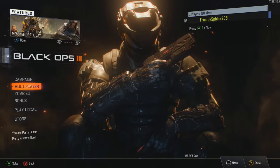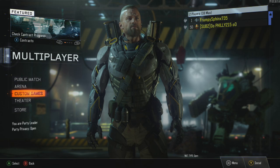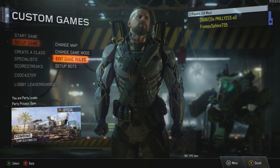So using controller number one, you want to go into multiplayer. Once you're in multiplayer, you want to go ahead and sign in controller number two. Using controller number one, you want to go into custom games. Now using controller number two, you want to select set up game.